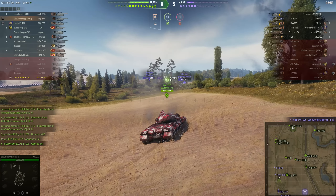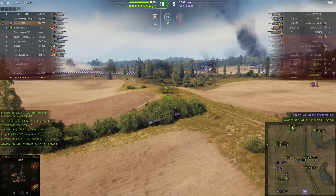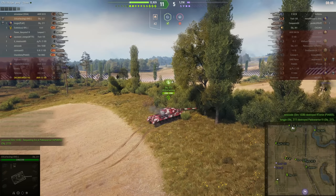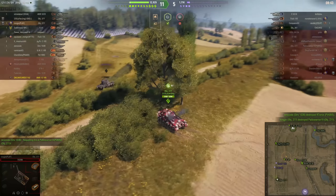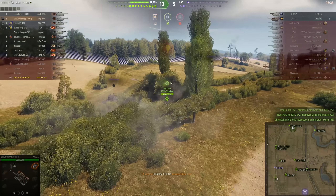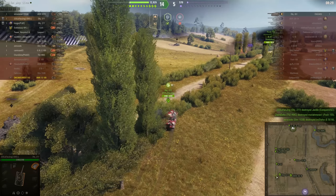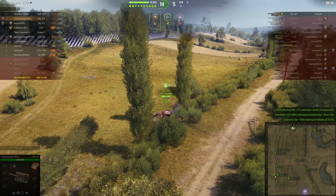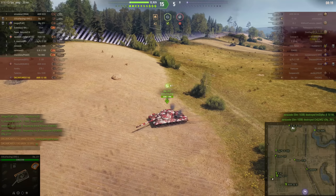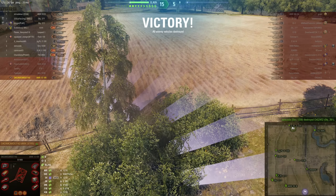The writing is definitely on the wall for the enemy team — still four kills behind, pinned into this corner, getting spotted and dispatched one by one as the rest of Dave's team swarms them from all directions. The enemy team is down to just artillery and one tank destroyer, who between them now have less than a thousand hit points. Dave's team have more than 12 times the health of the remaining enemy tanks.